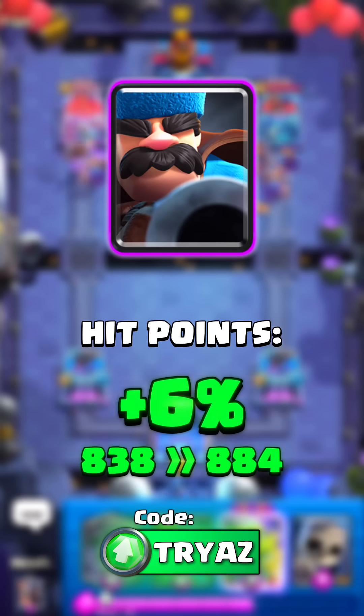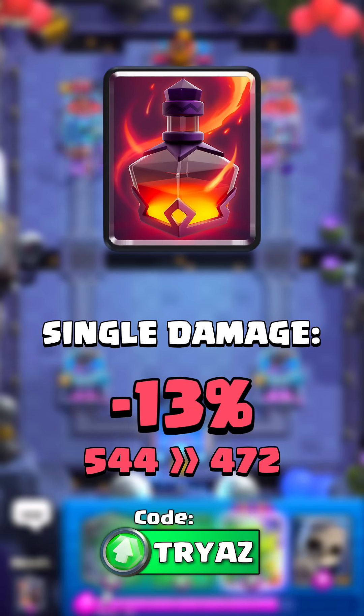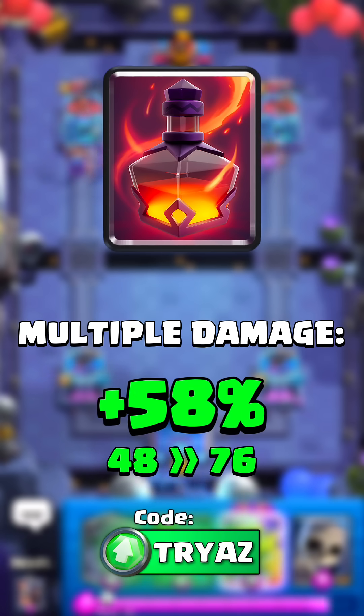Hunter will get 6% more life. The last card is the void spell — it will deal less damage in a single attack, but 58% more damage on 5 or more targets.